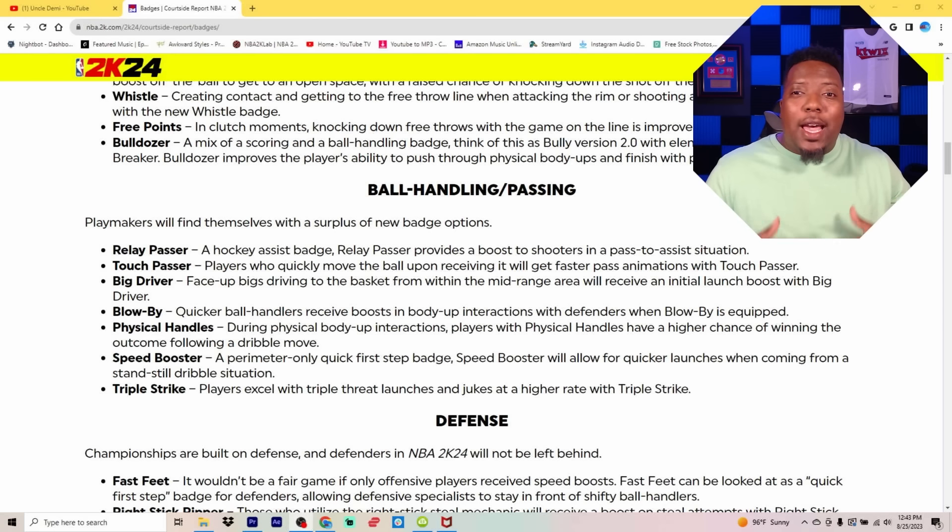We got Relay Passer, a hockey assist badge — it provides a boost to shooters in a pass-to-assist situation. So if I pass it to somebody and they kick it to the next person, and they've got Relay Passer on, the third person who got the ball would get a boost to their shot. Then we also got Touch Passer — I am huge on this one. It sucks having to wait on the animation when you can see a guy wide open in the corner. Now we got a badge that allows you to quickly pass to that open man, getting them a faster shot.